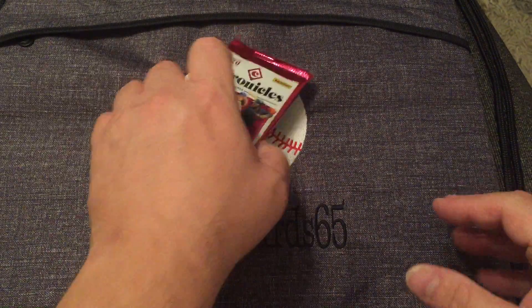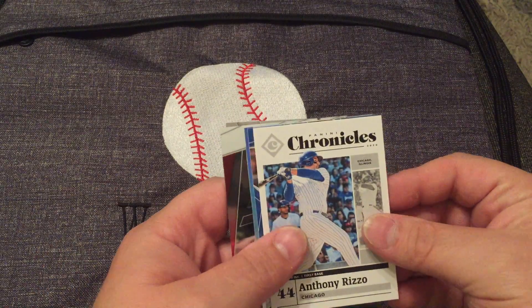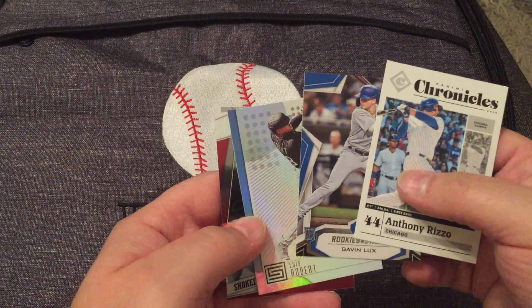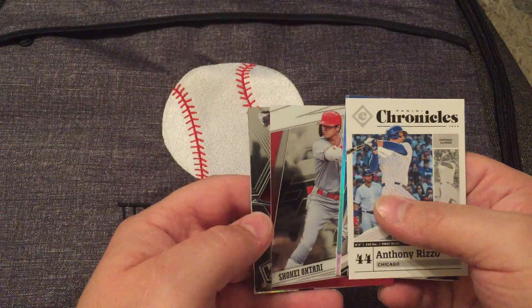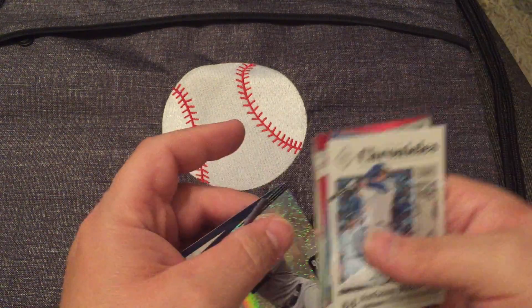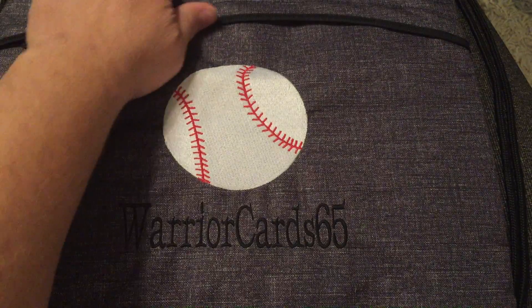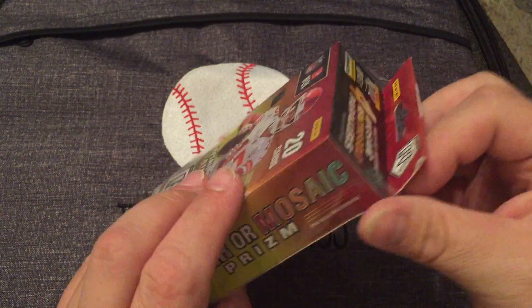We'd really like to see something cool out of this last Chronicles pack. We got Anthony Rizzo — we'll take that — Gavin Lux Rookies and Stars, Luis Robert Status Rookie — cool — Shohei Phoenix, a Mosaic of Joey Votto, and Aaron Judge Unparalleled. Not bad. A couple of Roberts to take care of. I like my boxes that have Pat Mahomes on them — I love anything Pat Mahomes, he's just been amazing for the Chiefs and for the community.